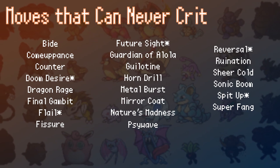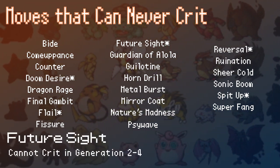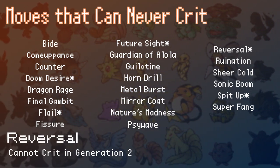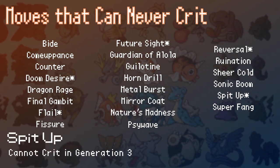Some moves have unique properties: Flail in Gen 2 cannot crit; Future Sight in Gens 2 through 4 cannot crit; Reversal in Gen 2; Doom Desire in Gens 3 through 4; and Spit Up in Gen 3.